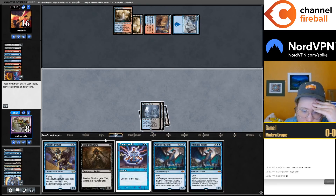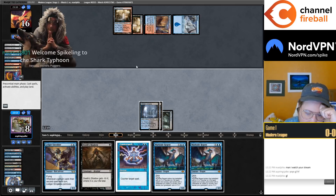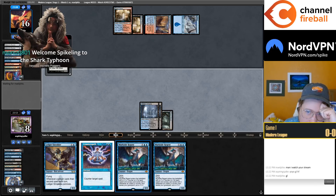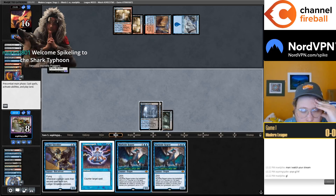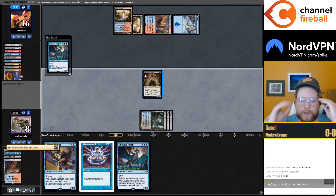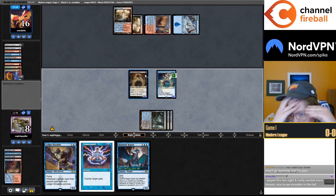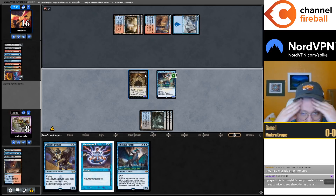I like going Shadow into Murktide. We could also go Shredder, Shadow, Shadow with Counterspell up. Shadow still dies to Unholy Heat if they have it, but on turns where you can guarantee an 8/8 Murktide you just have to take it. We could maybe go for a 7/7 here and try to delve the other instant/sorcery away from the second Murktide in hand.